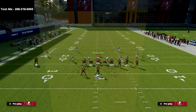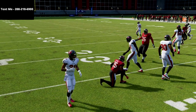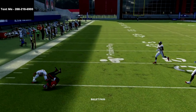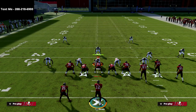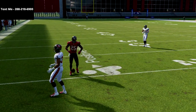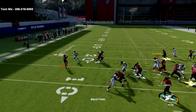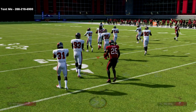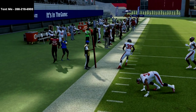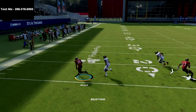If they run man coverage and that linebacker blitzes off the edge — pass lead left — what you'll see is he will basically run into the drag. That's why I like to keep the drag: if they run man coverage on me and I throw this out here, he gets this little natural pick, a little natural rub on the defender. It's really consistent — he's never going to intercept it. As long as you throw the ball quick enough you'll never throw a pick. You might get a catch tackle but never an interception.